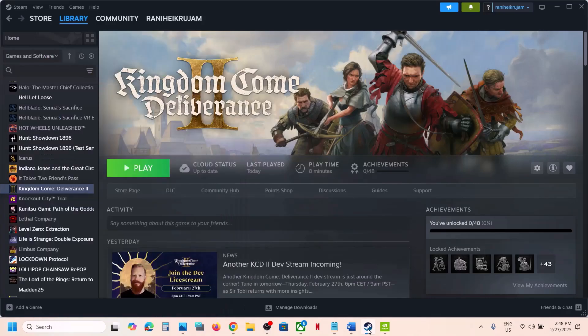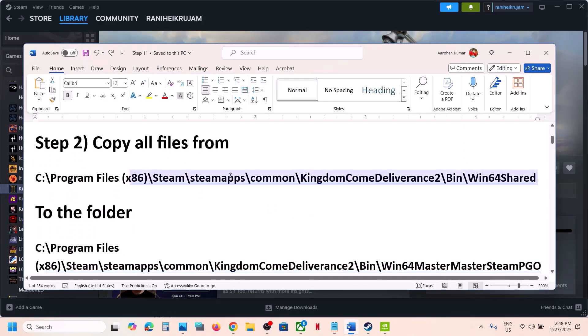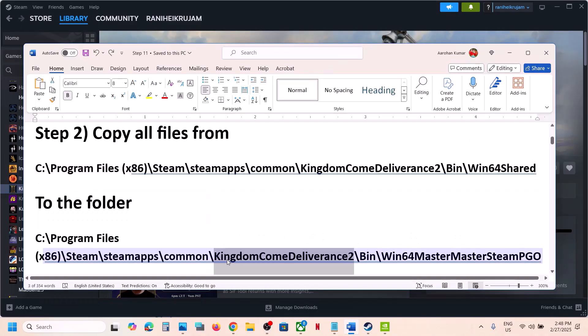After the system restart, launch the game and check. If it's still not working, the next step is to copy all files from your game installation folder — from this location to this location.